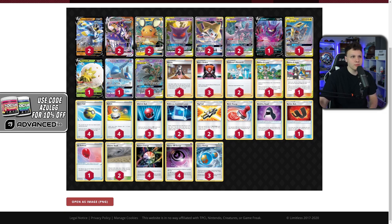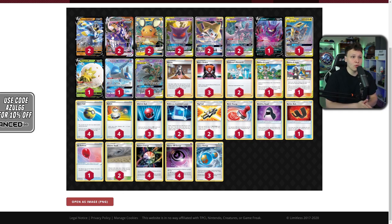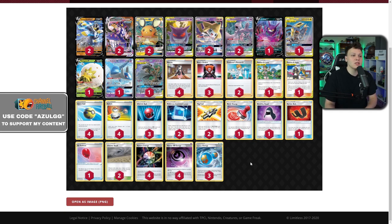Urshifu is great in the Pikarom matchup not just because Pikarom and Raichu are Fighting-weak, but because it gives you an efficient attacker against decks that play Crushing Hammer — and the biggest one right now is Pikarom. On top of that, if you bench Mewtwo with three trainers in hand and they don't play Jirachi GX, you can threaten Poltergeist or even Night Watch. You can get to scenarios like: 'my Mewtwo is set up first and you don't have Jirachi GX, so your Mewtwo is weak to mine and I have Urshifu on the backline.'